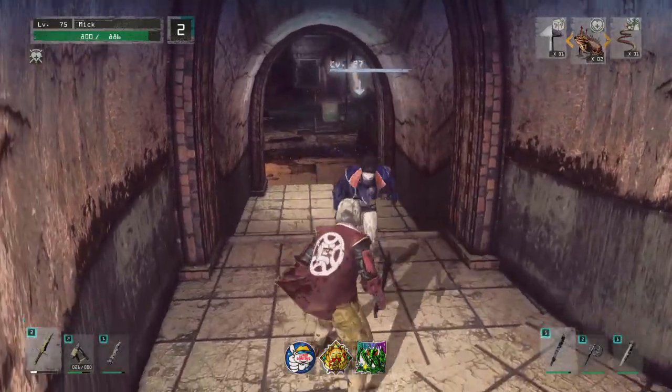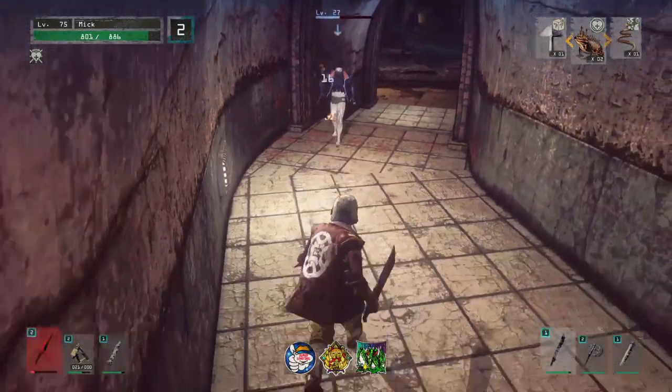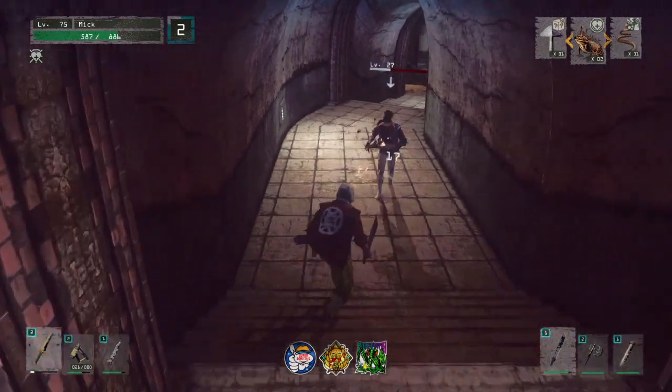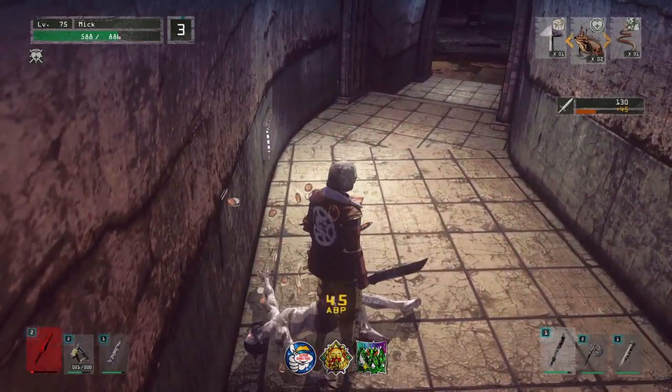Number 2 — we have the Longsword. This was a struggle. I put this between number 2 and number 1, but I put it at number 2 for these reasons: the attacks in it are not as fast as the other weapon I've put in number 1. But it's got some good damage, and it is a good weapon — do not take that away from it. It is a really good weapon.